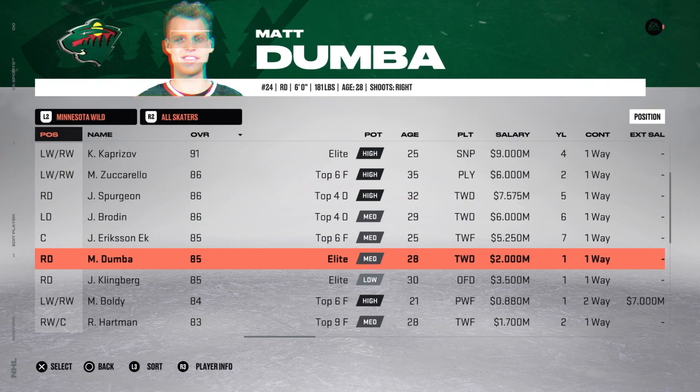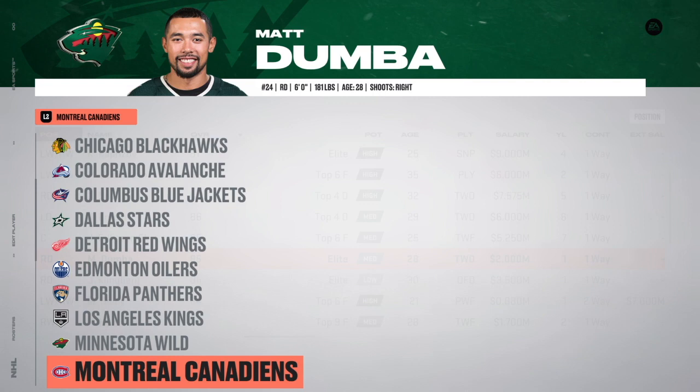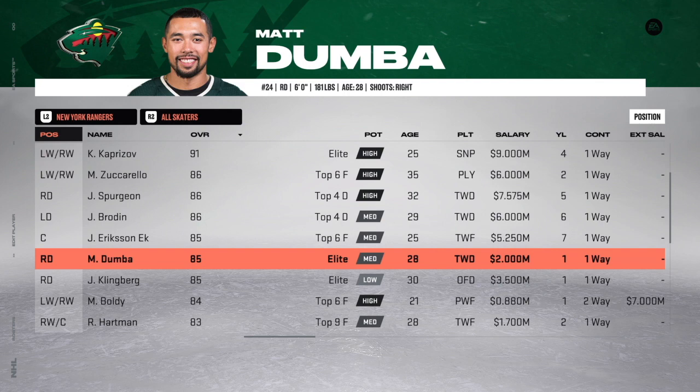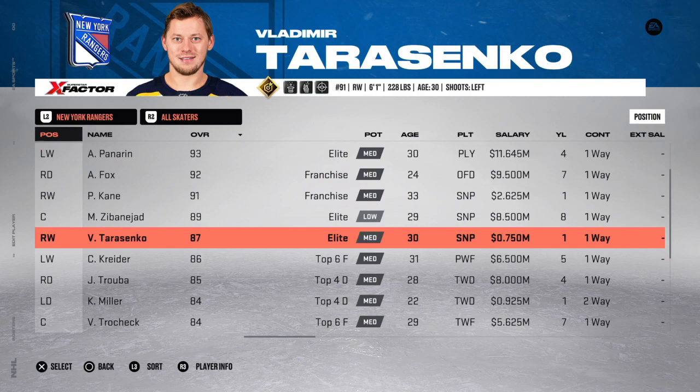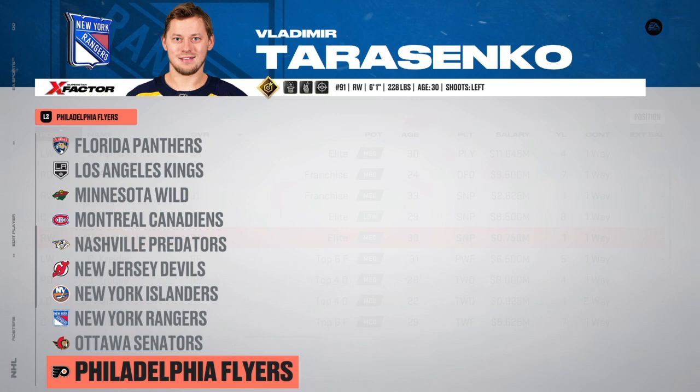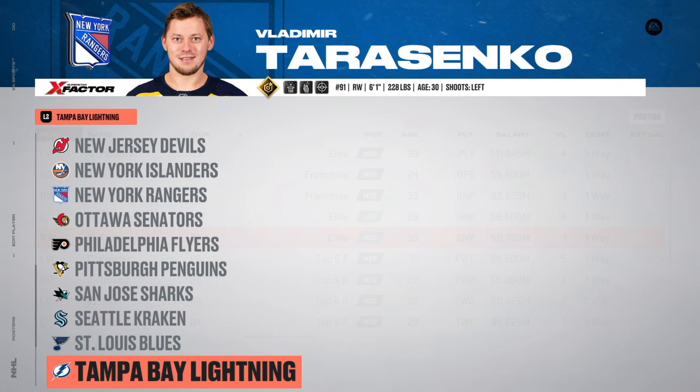LA Kings need no changes. For Minnesota Wild, take about 4 million off an expiring deal — bring Matt Dumba from 6 million down to 4 million. Montreal Canadiens need no changes, but I transferred Carey Price off the team — it hurt, but had to do it. Nashville, New Jersey, New York Islanders need no changes. For the Rangers, bring Vladimir Tarasenko — on an expiring deal at 50% retained, 3.75 million — down to league minimum. The Senators, Flyers, Penguins, Sharks, Kraken, and Blues are all good to go.